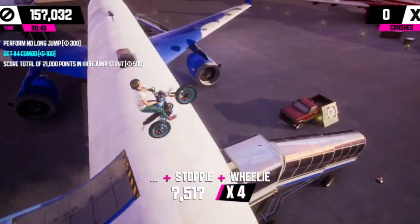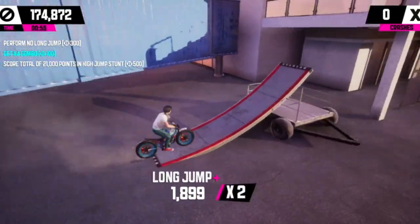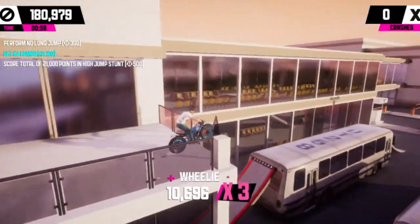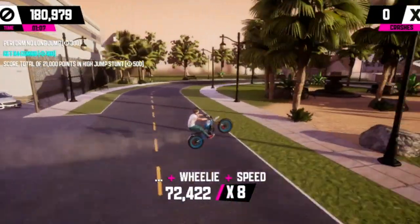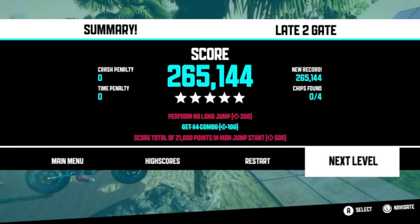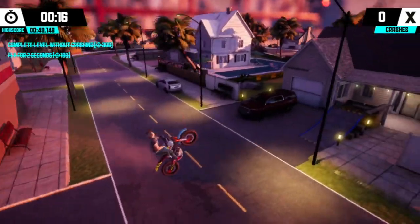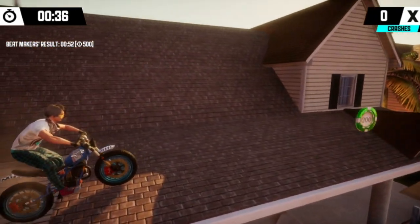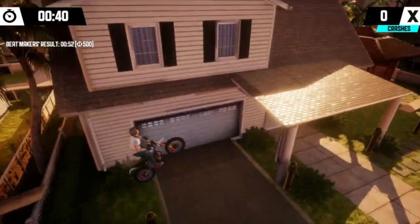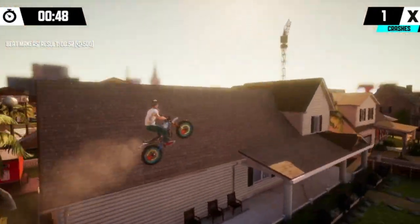With each stage completed you'll be awarded a certain number of stars out of five. To unlock the next portion of levels you'll need a certain amount of stars, awarded based on how quickly you complete a time trial or how many points you amass in a stunt level. Points are deducted for each crash, and time trials feature a ghost rider to show how far off you are at each checkpoint — a really nice touch. Each stage also has a number of challenges, like pulling off a high jump or carrying out five front flips, adding replayability. There are also coins to collect which provide virtual currency to upgrade your motorbike's engine, brakes, and wheels.